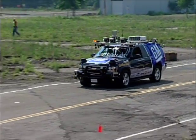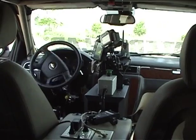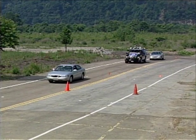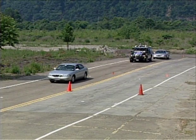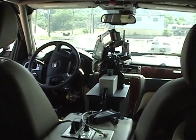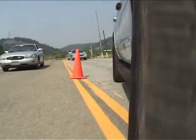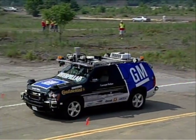Now it's coming up to the stationary vehicle which is on this side of the road — on the same side, in the lane that Boss is in. So it is going to have to stop and then assess if it's safe to pass. It's determined there's an obstacle in the road. Now waiting to see if there's any oncoming traffic — obviously there's none. And now it's going to go into the other side of the road. Passing. And now it's going to come back in — that looked pretty good. Very nice.